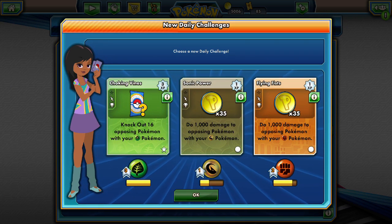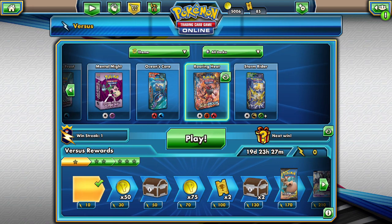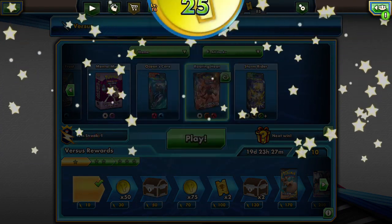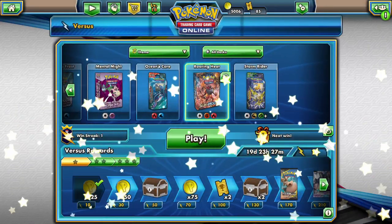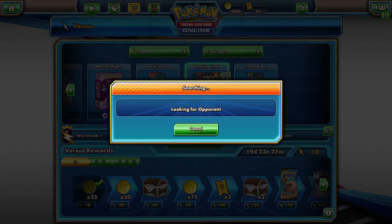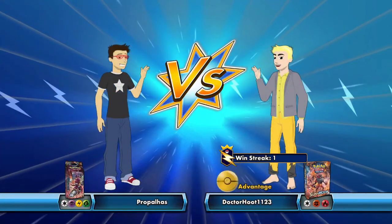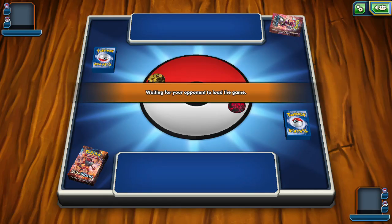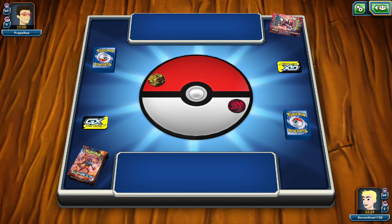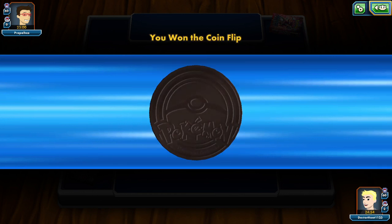We just got that — that has a booster pack, so we're gonna choose the booster pack reward. That's beautiful. Let's see if we can complete any more of the challenge with our Roaring Heat deck. Look for the next opponent, see who it's gonna be. It's going to be Purple Loss with Ring of Lightning — Steam Siege, Ring of Lightning. Alright, cold tails — we won.